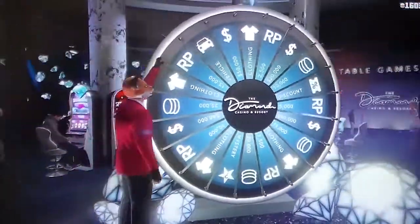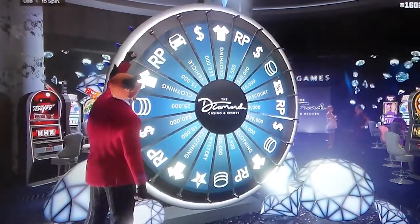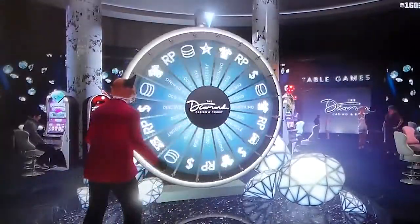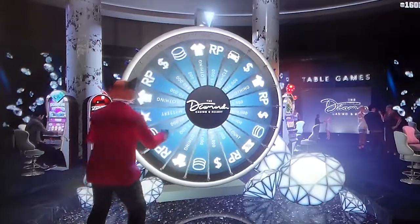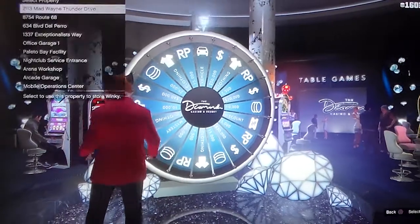Now we're gonna do it again. Remember: middle button, this button, X and X — good. Ready? Spin. Now, are we gonna get it? Use your best judgment. Is it gonna come around again? I got the vehicle! And there you go — I won a Jeep.